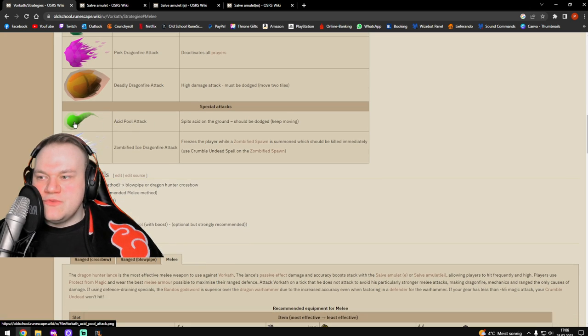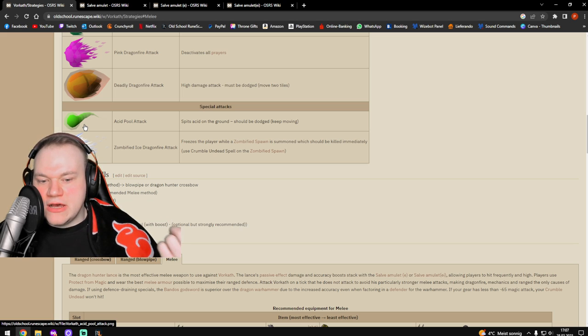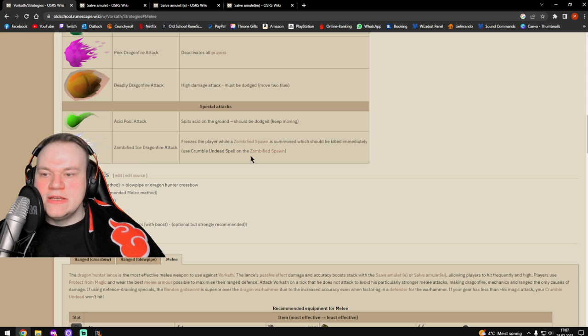Acid pool attack — this is where you can Woox walk if you know how to do it. I'm going to record a separate guide on how to Woox walk for melee. And zombified ice dragonfire attack — this is interesting since we're using melee.